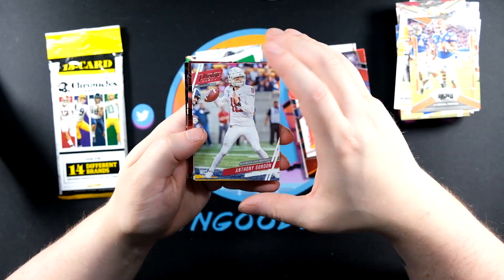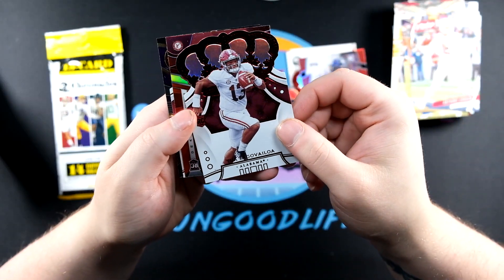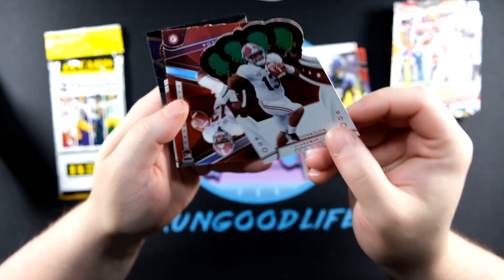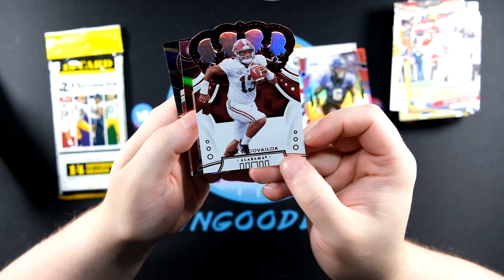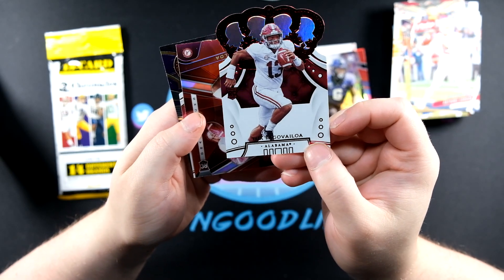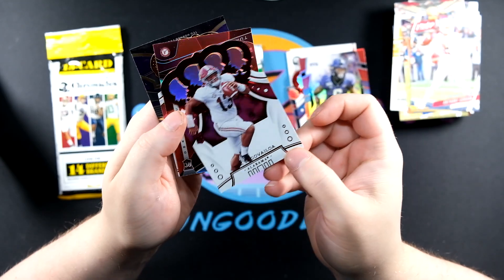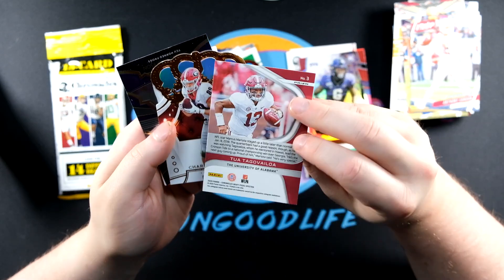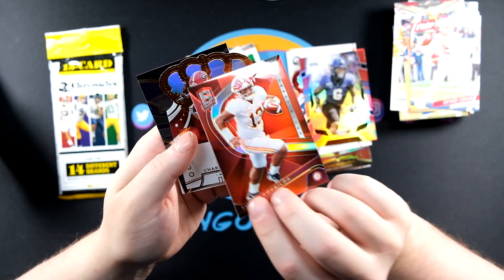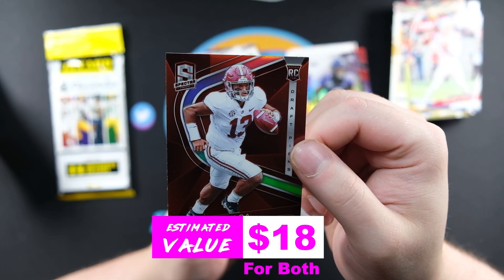I think we've got a pretty nice Spectra coming up - Anthony Gordon, and then Tua! That's a pretty dang nice card. Oh, this is a really good pack - we got back-to-back Tuas. Tuaviloa, pretty sure I said that right, you can't roast me about that. Anyway we got another Spectra, we got a red Spectra, and it's non-numbered, but that is a pretty nice Crown Royal look.